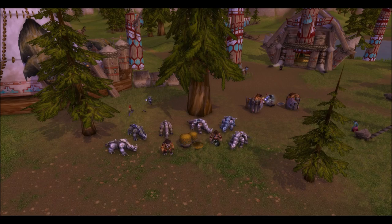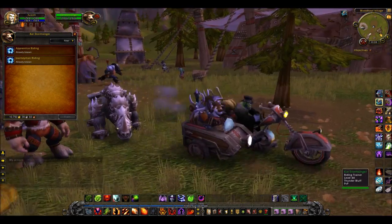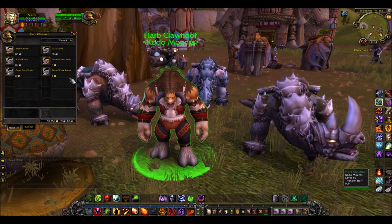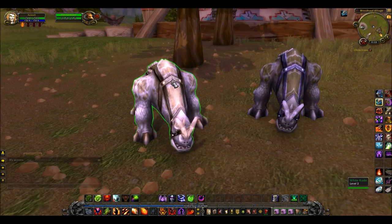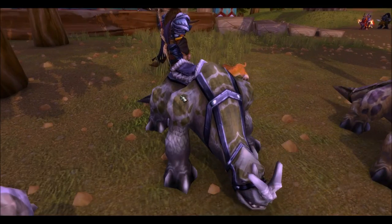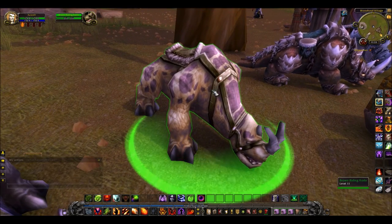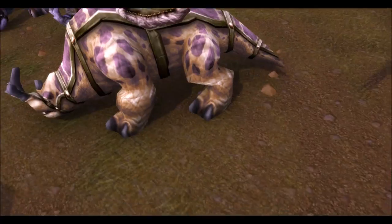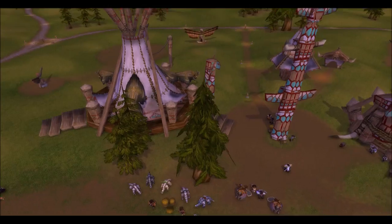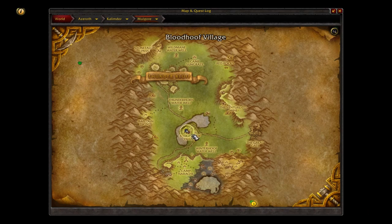Here we've got ourselves the Tauren mounts — these are Kodos, perhaps my favorite of the racial mounts besides maybe the Hawk Strider. The Kodos are a big Tauren mount, and they match the personality of the Tauren. This is the Kodo seller — if you are a Tauren or exalted with Thunder Bluff. The different variations of Kodos are not very different from each other, only slight variations — mostly saddle and spot variations, but all still very cool. On the map we're in Bloodhoof Village, just south of Thunder Bluff.